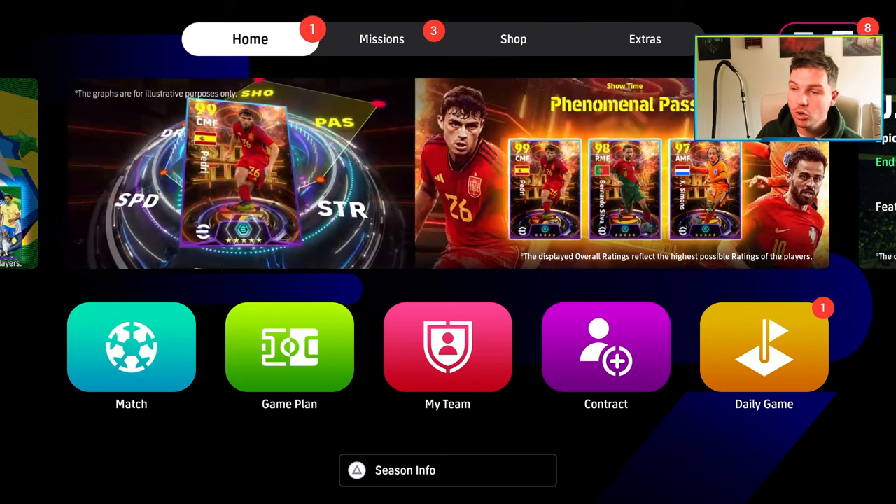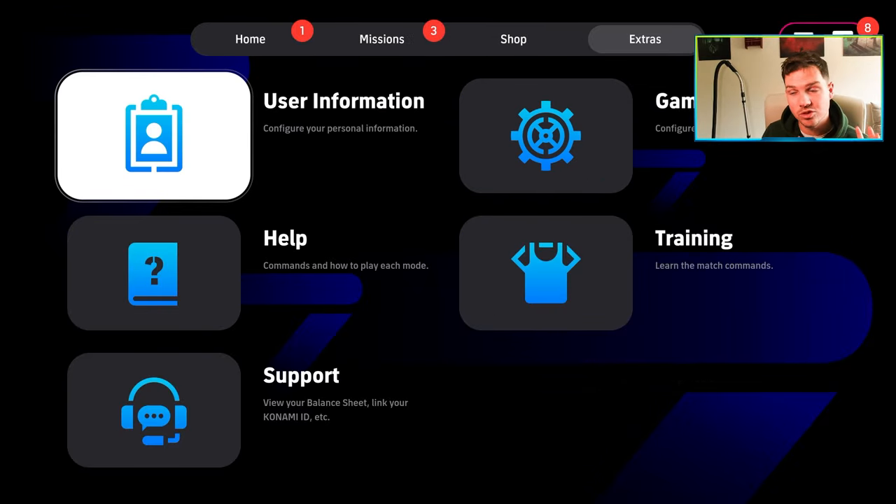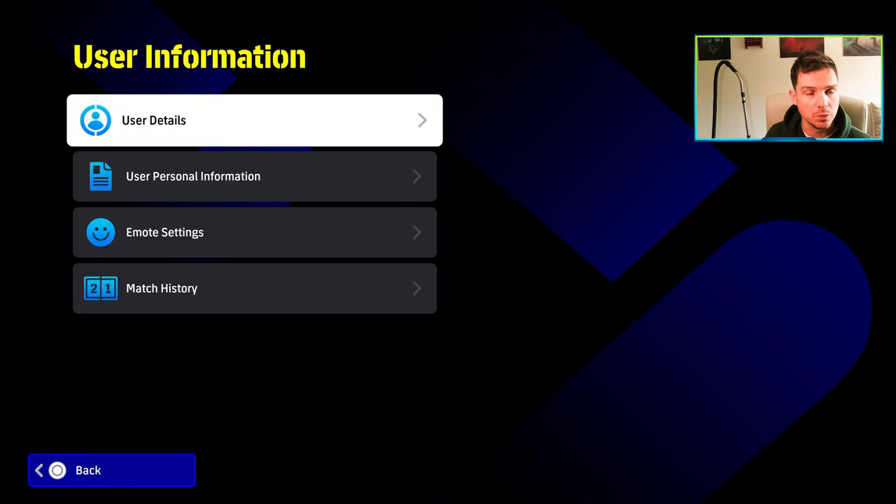You can't tell what rank somebody is anymore. The only way you can tell is from the initial matchmaking screen when you're searching for a game. Now, do I like this compared to the old version? I'm not too sure. To change your badges, a lot of people have been asking — you simply go to user information, then user details.